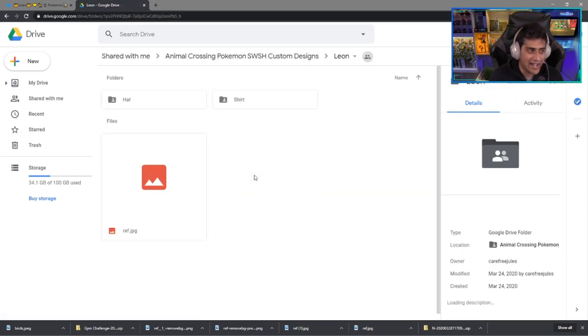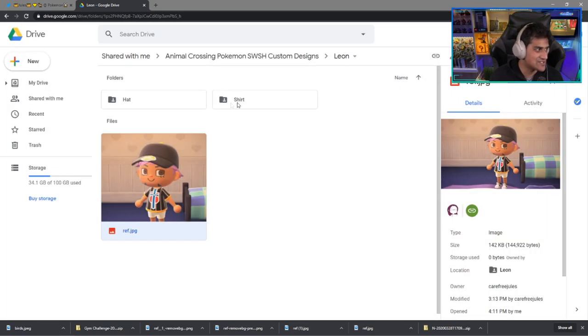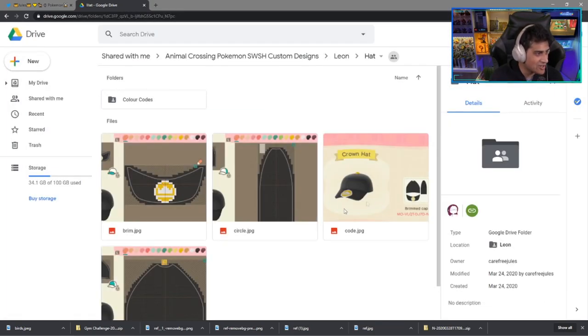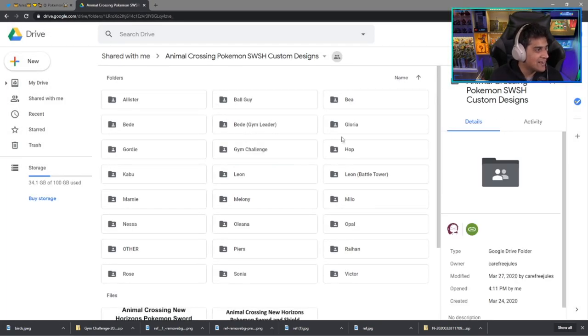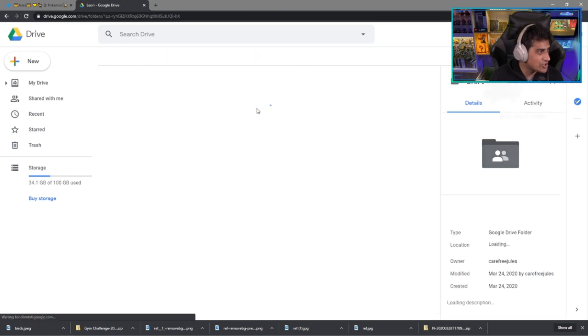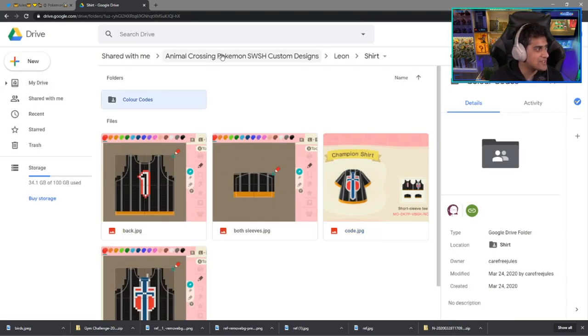Moving on, we have Leon — the Pokémon Champion. You've got the hat and the outfit. Here's the hat code — it's a brimmed hat — as well as the shirt, the champion shirt design. So go ahead, take a screenshot of that code and cosplay your Leon.